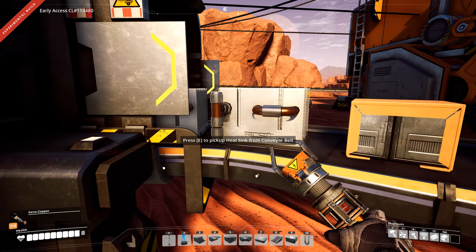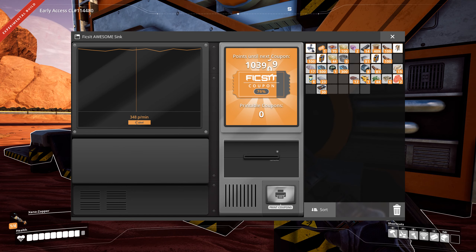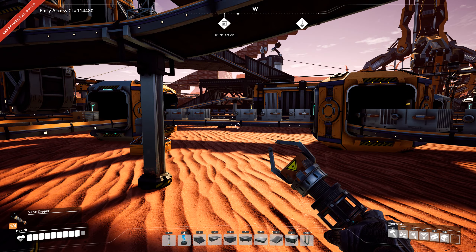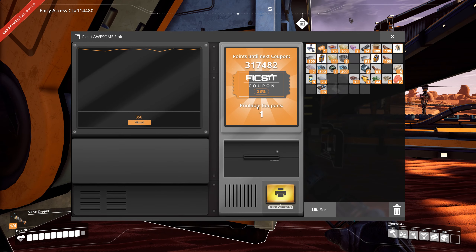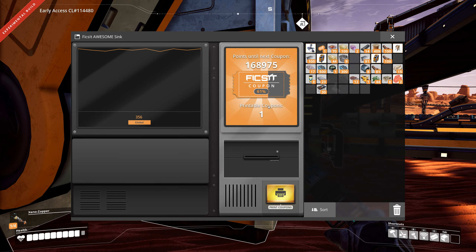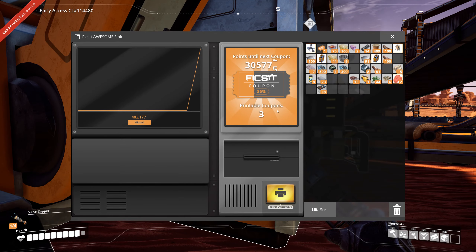This stuff gives you thousands of points. We can see that now — we have 340 and we need over 400,000 right now to make one coupon. At the start it's like 1k. As soon as this stuff goes in, watch the percentage — one coupon is done! The points are going so high. It's going fast. At the start when you build the first resource sink you only need 10k points. The graph is going up drastically — 400,000 per minute it's so fast — and I have three more coupons. That's how we earned a lot of coupons.